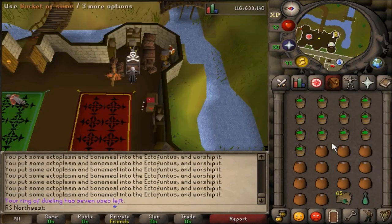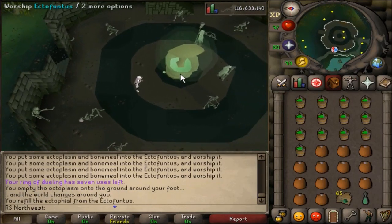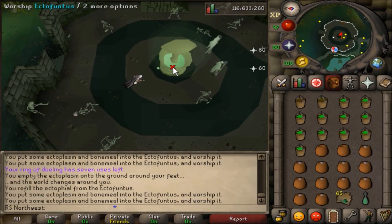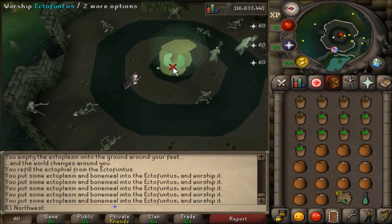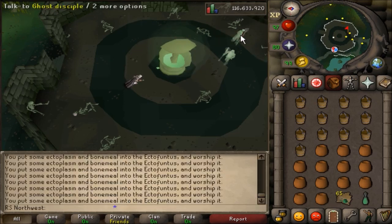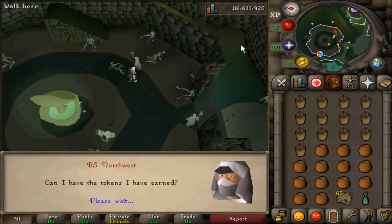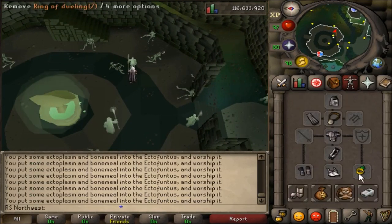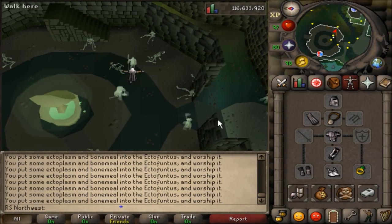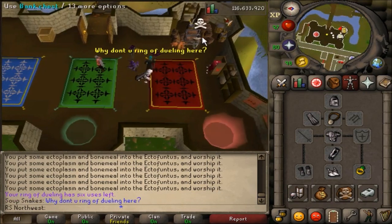When you're ready to offer your bone meal alongside your buckets of slime at the Ectofuntus, just spam click on it and you will receive 5 Ecto tokens per offering as well as four times the normal prayer experience from the bones used in your bone meal. To claim your Ecto tokens, equip a Ghostspeak Amulet and talk to a Ghost Disciple. It should be noted that regardless of whether you use normal bones or dragon bones you will still only receive 5 Ecto tokens per offering, so if you are just doing this for Ecto tokens you might as well use normal bones. However, many players consider this a decent method to train prayer so use whatever bones you want.